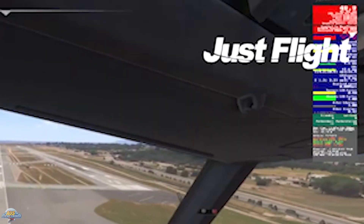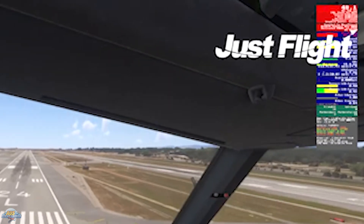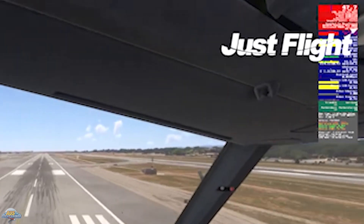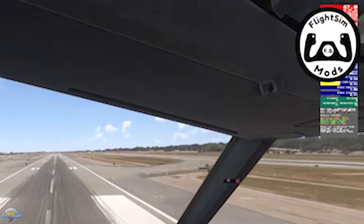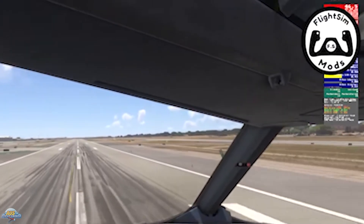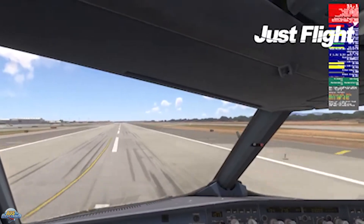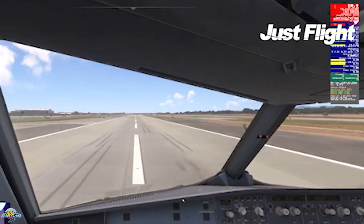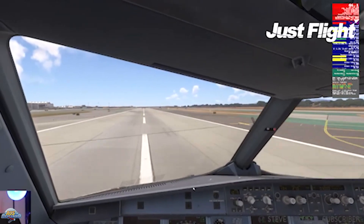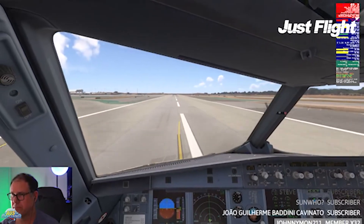I first started using dynamic settings at a minimum of 50 frames per second and conducted the same flight into LAX with the Phoenix. This time it was smooth as a buttery landing on a Sunday morning — no stutters on approach. However, I noticed it dropped off the airport and surrounding area graphics quality quite significantly, which was too much to my liking. It didn't look that good.